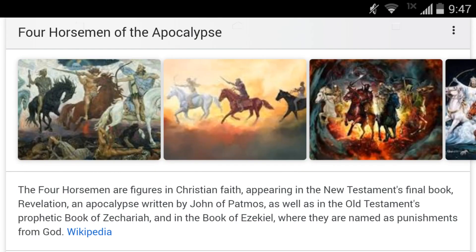The Four Horsemen are figures in the Christian faith appearing in the New Testament's final book, Revelation, an apocalypse written by John of Patmos, as well as the Old Testament's prophetic book of Zechariah and the book of Ezekiel, where they're named as punishments from God.